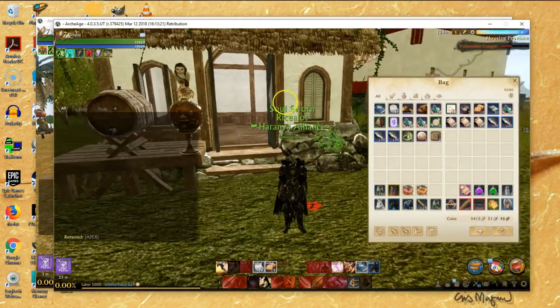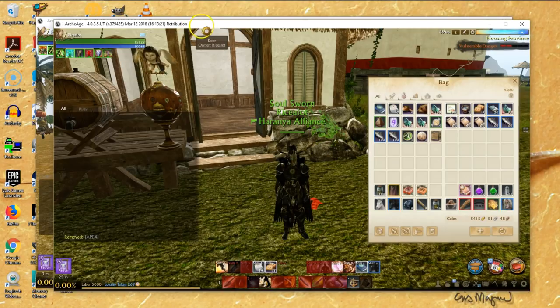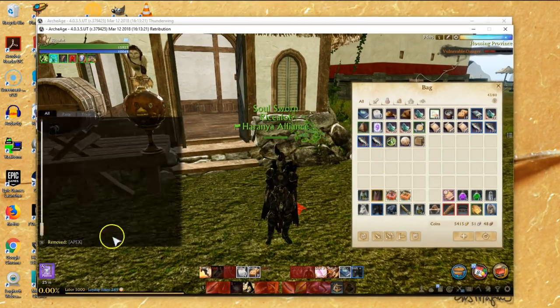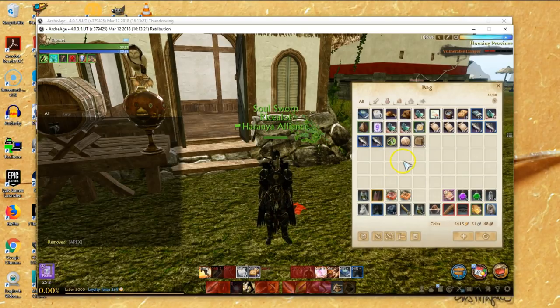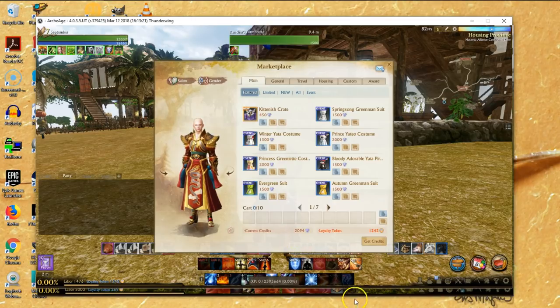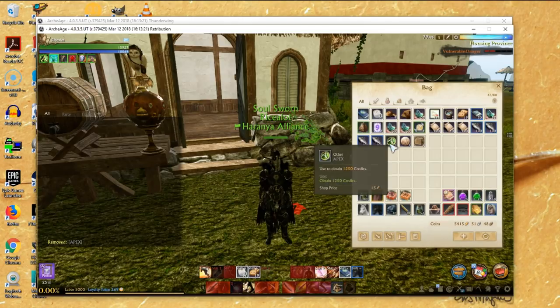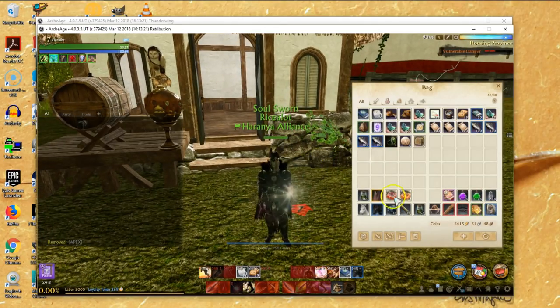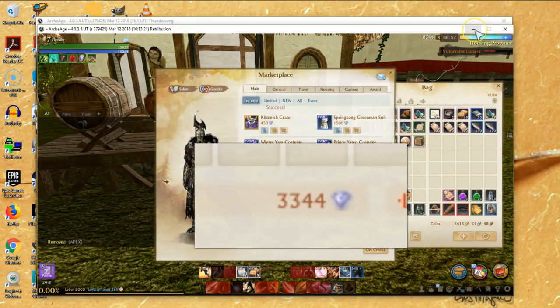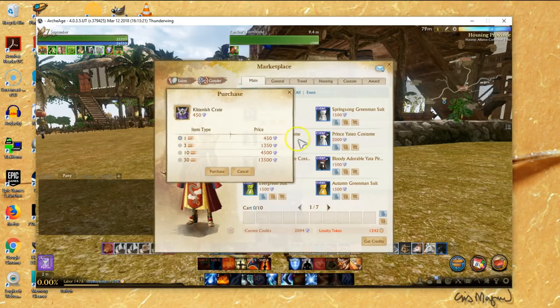Each region has a separate labor pool and a separate loyalty generation. You capitalize on this by logging into the other region — whether that means EU or North America doesn't really matter. You'll be gathering five daily loyalty tokens if you have patron and burning your labor there. Labor is gold and so is loyalty. The gold you make you can buy Apex with on that region, then use that Apex on the other region to buy stuff to sell, or use it to buy patron time.